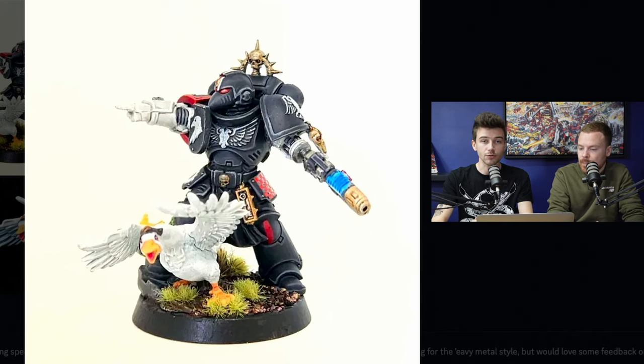I'd advise you to look at some Raven Guard miniatures from the Eavy Metal team on the box art, or look at Siege Studios' Instagram for some black armour we've painted. Zoom in and study those images — take a moment to realize what is lighting from the camera and what is actually painted on the model. If you look at the corners of those models, you'll notice they tend to be brighter, and 99 times out of 100 that is painted-on colour, not a trick of the camera. I hope that answers the questions about the black.